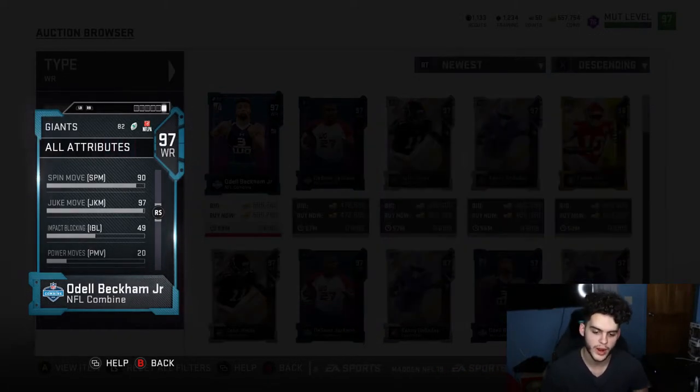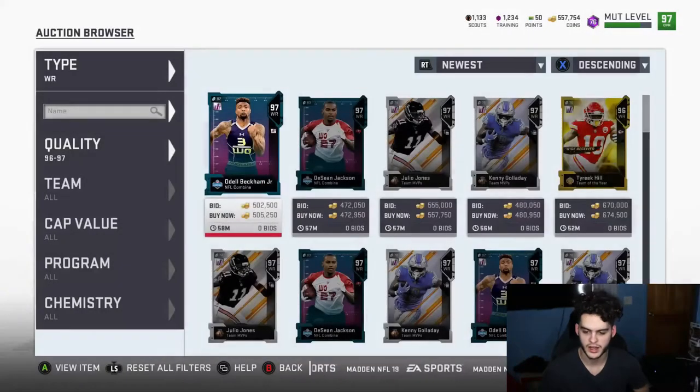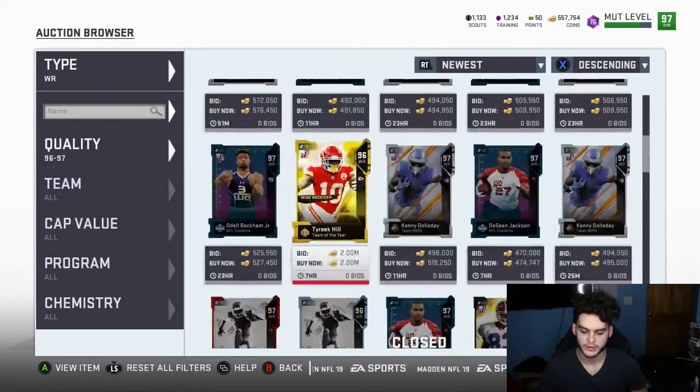He also has 99 juke move, 91 spin move, and decent run-blocking stats for a small wide receiver. He's pretty cheap too — around 500k — and his other card, the Primetime Performer, you can power pass for about 4k. He is a very cheap power-up line. Highly recommend you complete his training line.